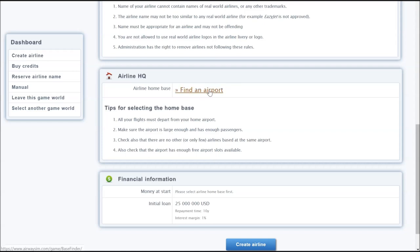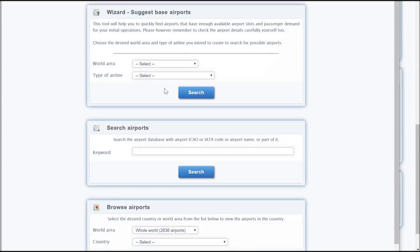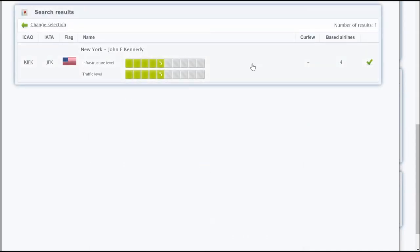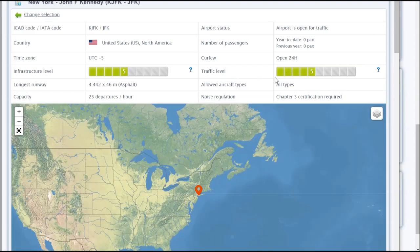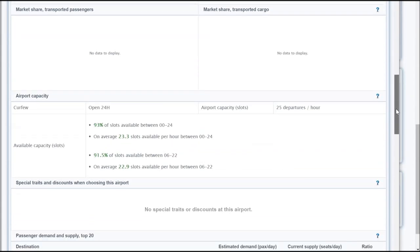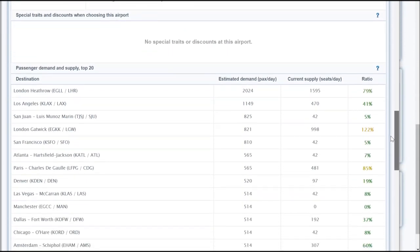I want to start with mainly long-haul wide-body operations, so I'm going for New York JFK — a base I haven't done before. I search by code, type it in, and there it is. There are already four airlines based here. The infrastructure and traffic levels tell me how developed the airport is so far — this grows over time as more slots are used and more people fly in, and it also determines slot costs.